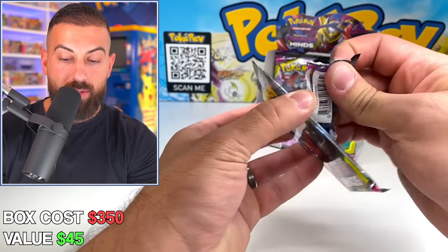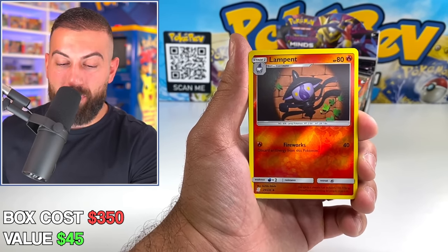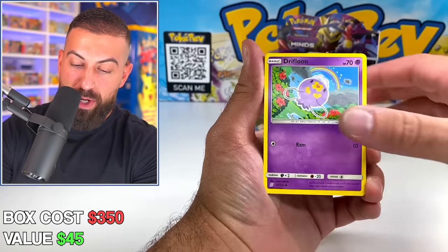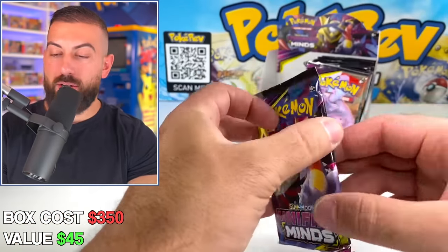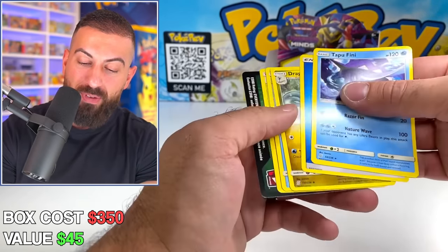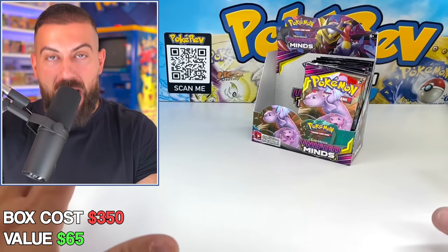A couple more packs on the left side of this Unified Minds box. Snorlax, Drillbur. Exeggutor — non-holo. Shrimish, Drifloom, a very nice reverse, and another non-holo. That's the last pack on the left side. We are halfway through the box. I'm adding $20 onto the total for all the bulk — reverses and everything. So we're at $65 with the bulk included.